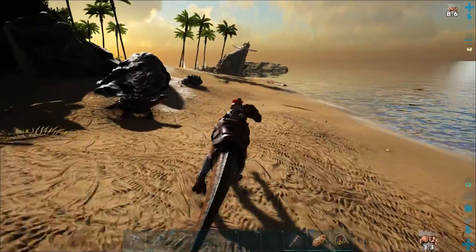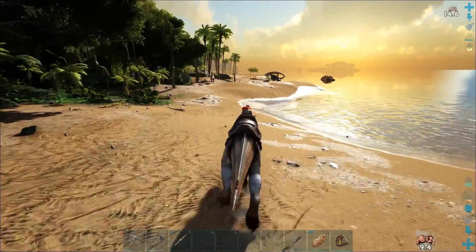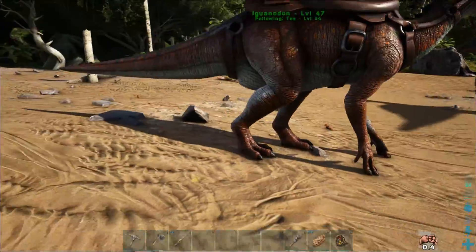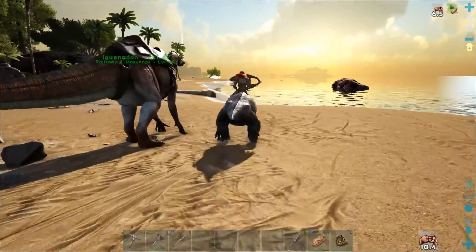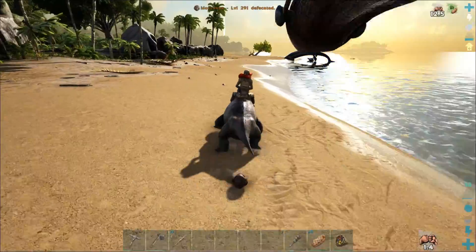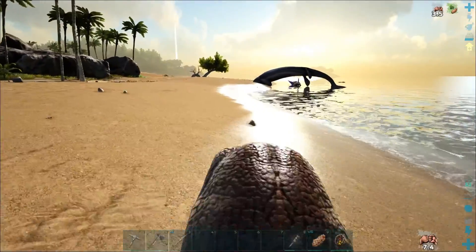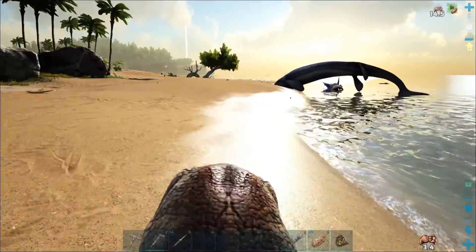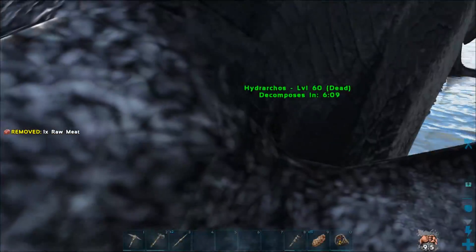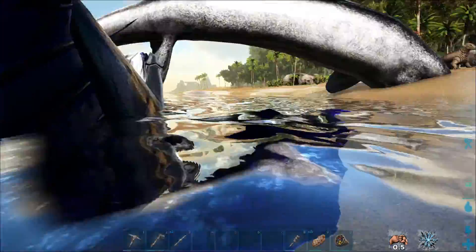I have no idea what happened to that Alpha Raptor. My Segnosaurus took out the last bird that targeted me. That looks like something big and dead in the water. Is this what the snake was up to before it came after me? Actually, that's a Hydrarcus, level 60. It's way too big for me to pick up. This is a heck of a find — a Titan Sailfish!